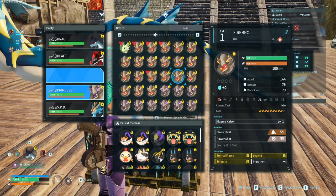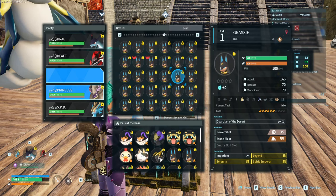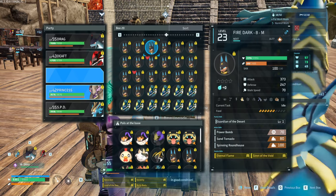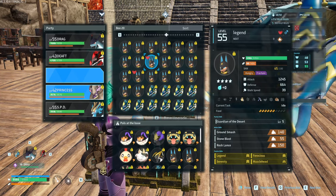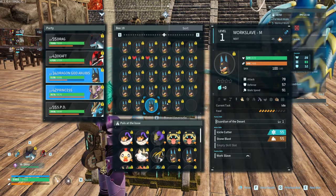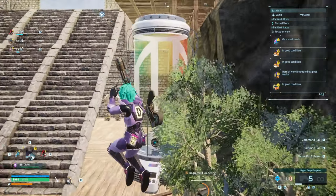Now I go get a new one to max out — maybe a dragon Anubis, or a perfect worker. Let me check... these two actually need to go back into my raid team. I'll just ascend the great dragon one. This guy's gonna be ascended.